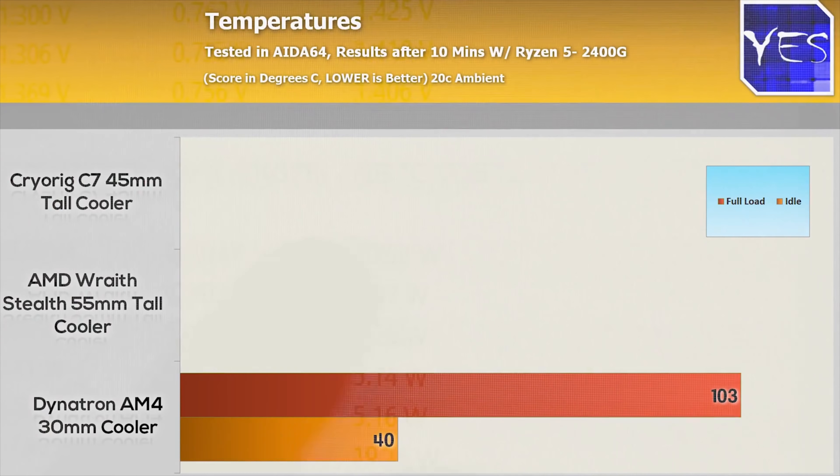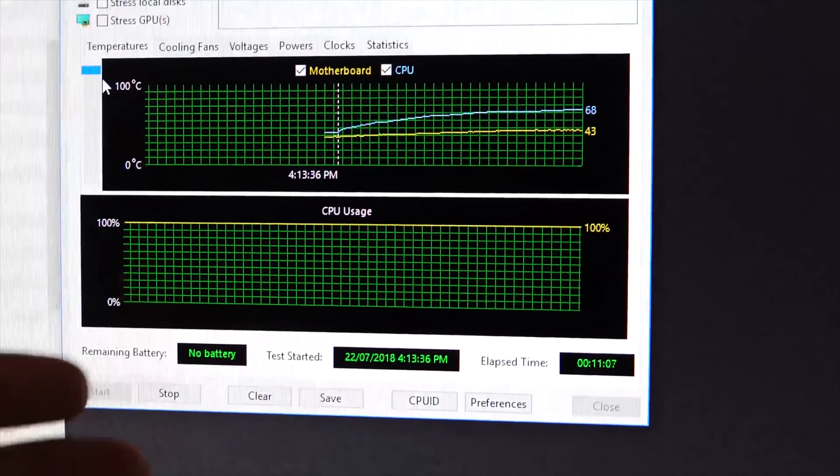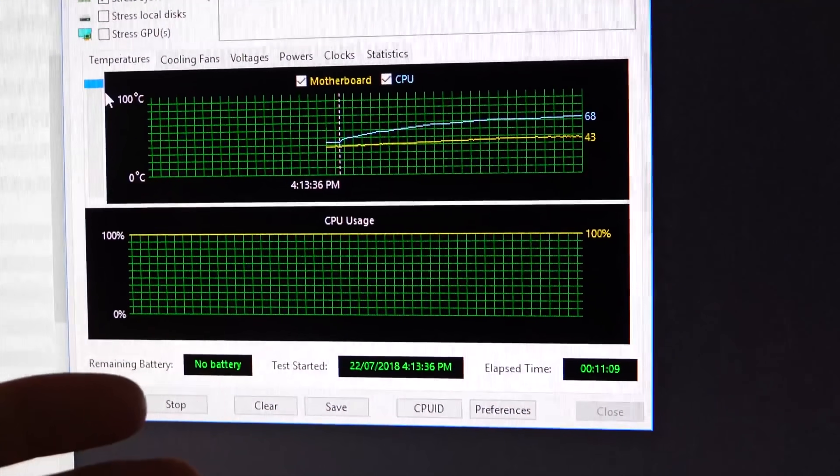It's reaching 103 degrees — practically at that level where it's gonna start throttling. The idle temperatures were down to 40 degrees, which is not too bad. We're gonna run a Cinebench score now and see how it performs, and also some quick noise tests.